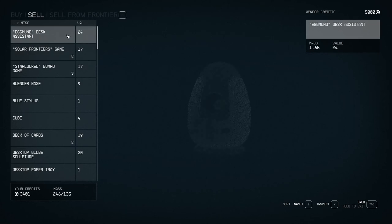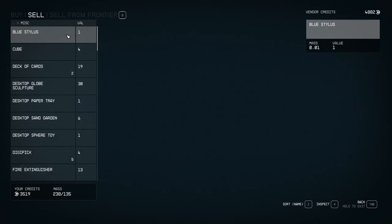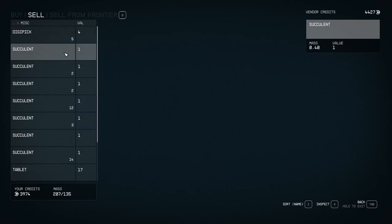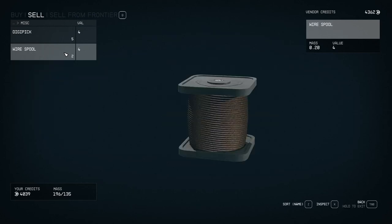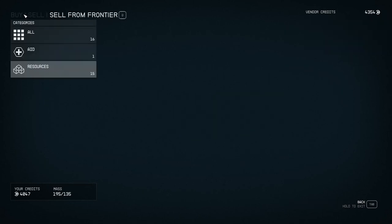What have we got to sell? Desk assistant. Vendor credits - we could get like 5,000 credits. Board game, blender base, blue stylus, cube, deck of cards, succulents, succulents, succulents, succulents. So many succulents. I think I may have gotten rid of some crafting stuff, which - oopsie - but I don't even know how to do that yet.